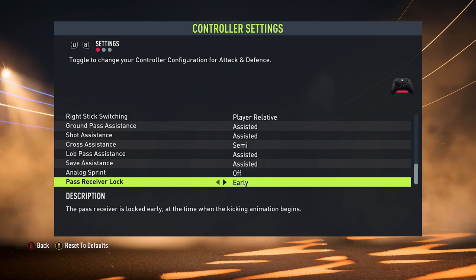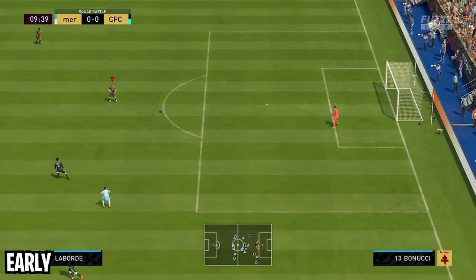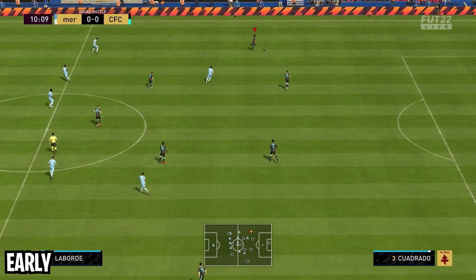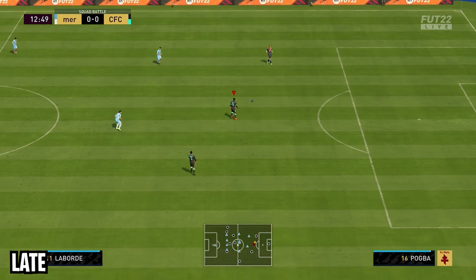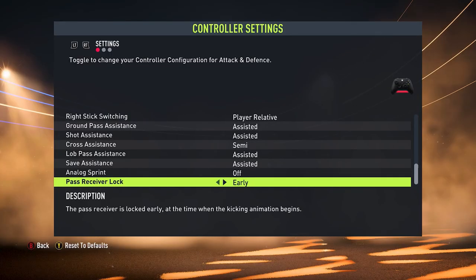With the pass receive lock, I leave this on early. It's based on the direction of your pass after you've pressed the pass button. If you have it on early, the direction of the pass is decided right at the beginning of the animation and you cannot change it unless you cancel with a fake shot. On late, you can press the pass button and whilst the animation is going through, at any point you can change the direction. I leave this on early because there's occasions where I've made the initial pass and immediately looked to make the second pass, but being too quick with the thumbsticks accidentally changed the original direction and messed up the whole attack.